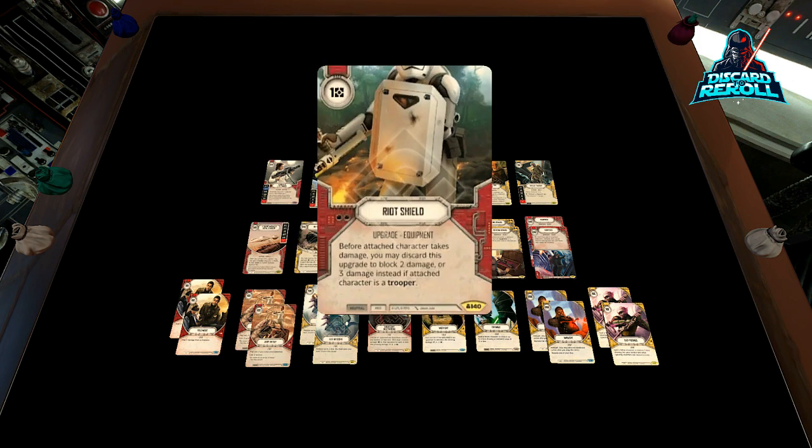We have two copies of Riot Shield. We don't have any troopers on our side of the board, but it still is pay one, block two damage, and it stays on the character. We have a neat way to kind of bring this back onto the battlefield if need be. It's an equipment upgrade, only costs one, and it can block two damage for our characters.